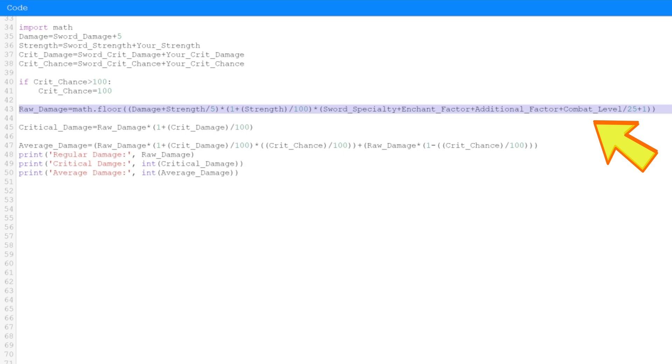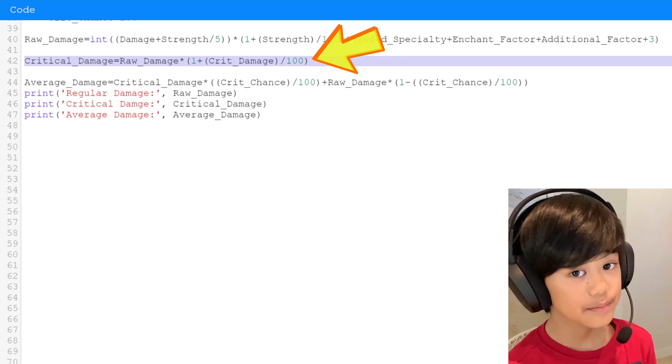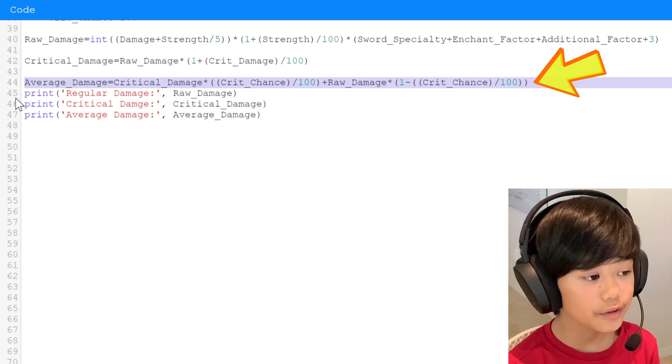The sword specialty handles things like doing 2x damage to zombies. The enchant factor covers enchantments, and the additional factor handles things like the tuxedo suit. Combat level is divided by 25 because each combat level gives 4% more damage, and we add 1 so you start at 100% — without it, if all factors were 0, you'd deal 0 damage. Critical damage is simply raw damage times the crit damage multiplier.